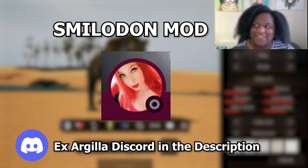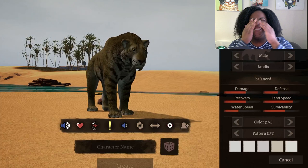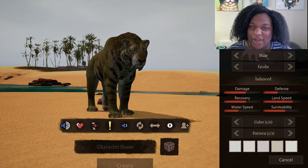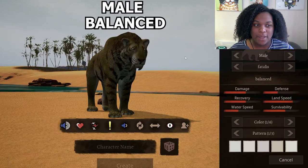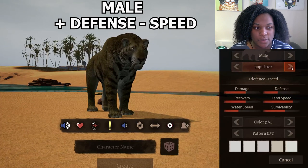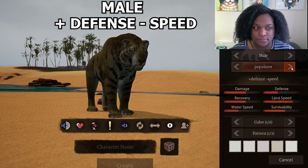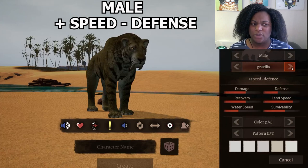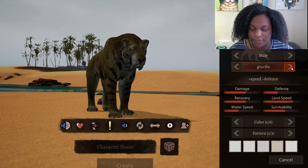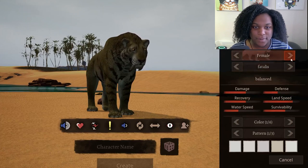I feel like I should give it a bunch of other names like the Stabby Tabby — I've watched way too much Puss in Boots. Here we go. This is the balanced male model. We have the plus defense minus speed, plus speed minus defense. These all look really good, to be honest. And then back to balance, and here's the female.